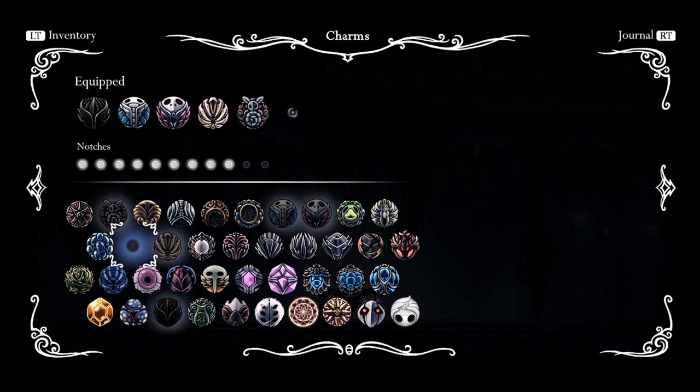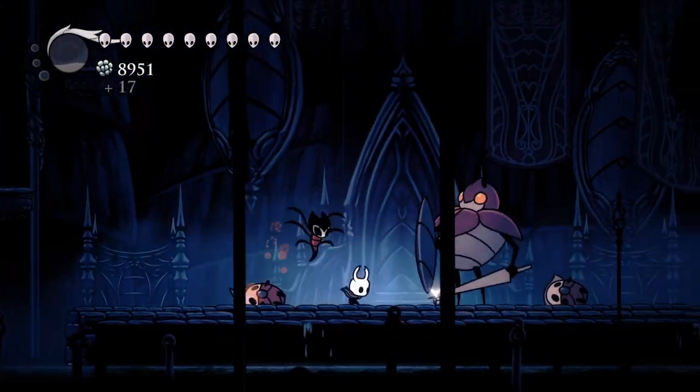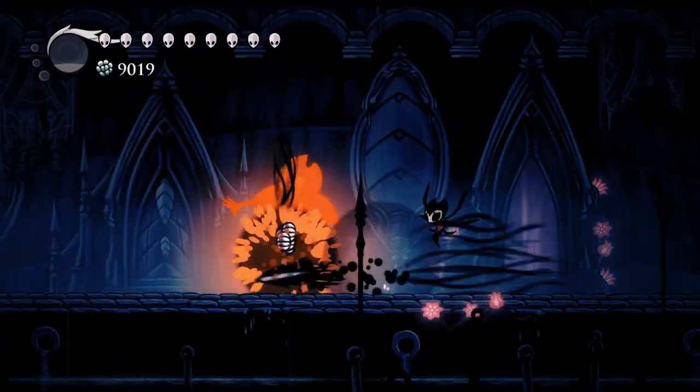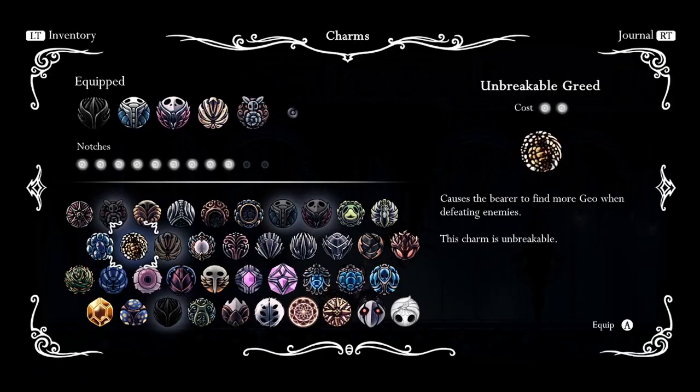And lastly, we are missing a charm currently because it's been eaten by a giant worm lady named Divine. But this missing spot is Greed, which allows us to get between twenty to eighty percent more Geo from enemies. We could throw Greed in there.